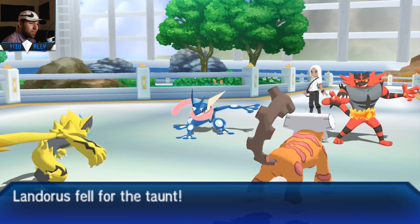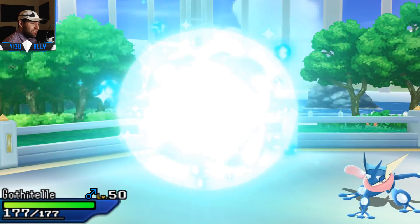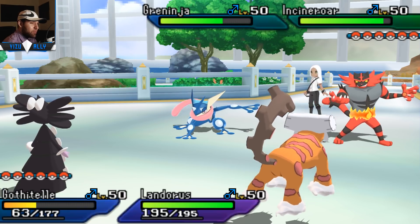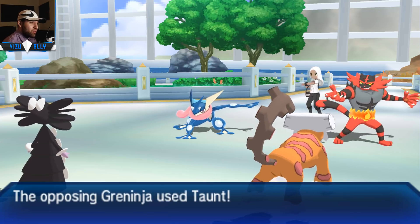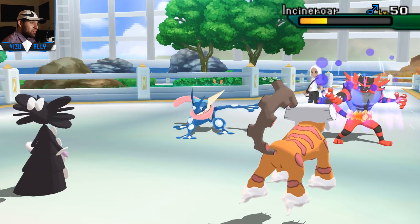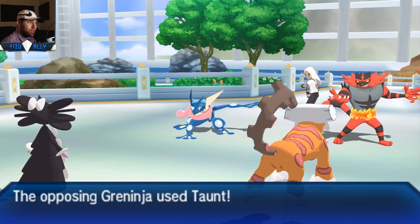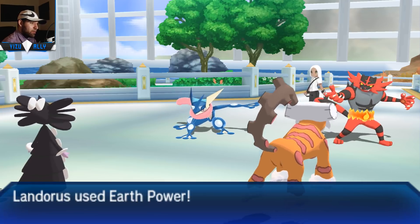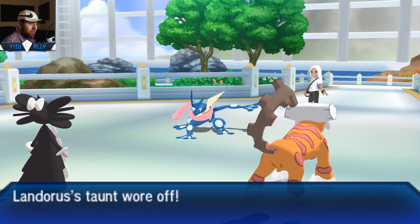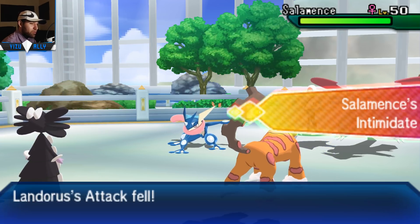Greninja spams Taunt on me - I didn't expect that. It outsped my Xerneas, which means Choice Scarf Greninja using Taunt. They mentioned after the battle they had the wrong item on Greninja. I bring in Gothitelle on the Xerneas slot thinking Incineroar wouldn't Knock Off it, but that sucks - I got my Wiki Berry knocked off so I can't recycle it back. Gothitelle is really weakened now. With two Dark types I can't do much with Gothitelle, but I still try to trap them because I really want to get rid of that Incineroar - with Incineroar gone that would benefit my Keldeo with the Ice Z-Move, my Scizor in the back, and Volcanion can Steam Eruption it.